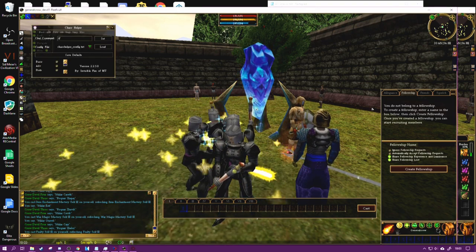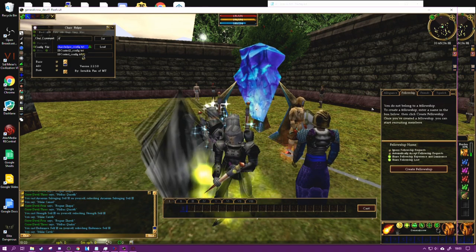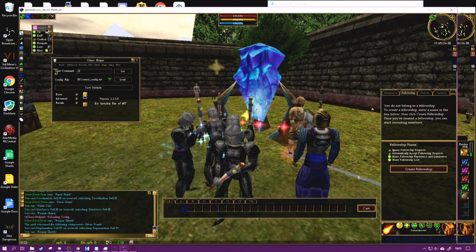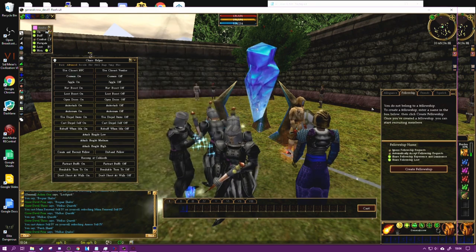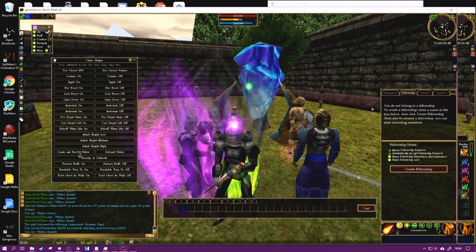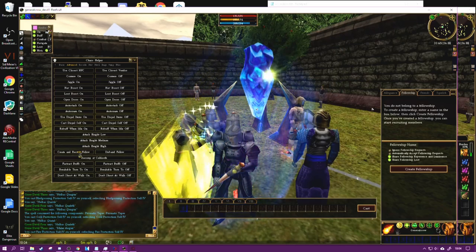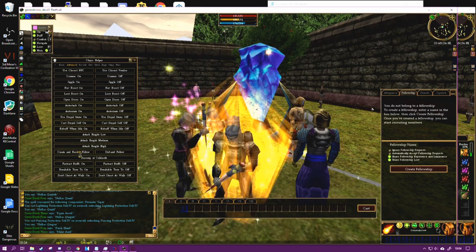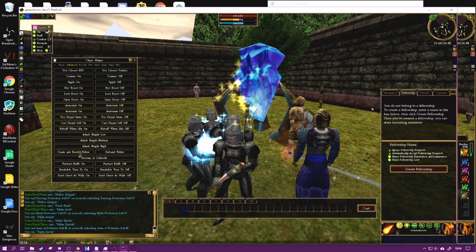One thing you need to do is also load IBD Control. Open Chaos Helper, IBD Control Config, Load. Now you've got Chaos Helper up - go into Advanced. Go to Create Fellow and Recruit. I'm going to wait until they finish buffing, otherwise it's not going to work. They've got Item, Creature, and Life now - obviously they always had War, but now they're all fully decked up.